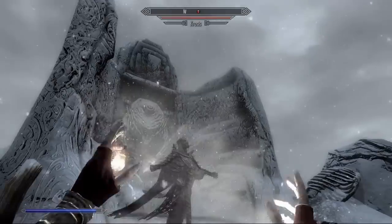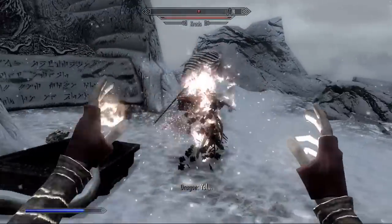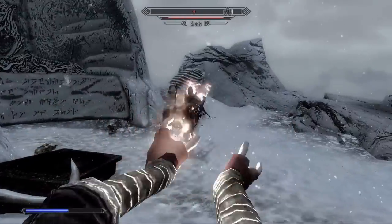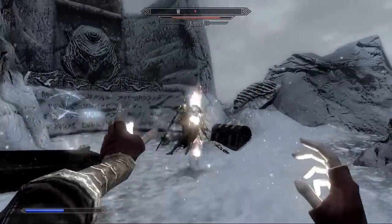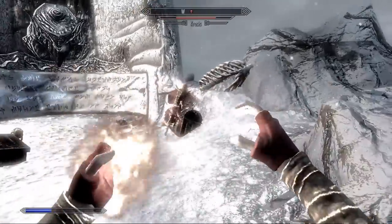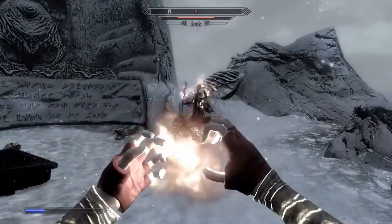Kurosis pops out of this little coffin, and onto the left of him there are three dragon words: the Throw Voice. The Throw Voice Dragon Shout allows you to basically distract the enemy to a certain point, however it doesn't work if they can see you.